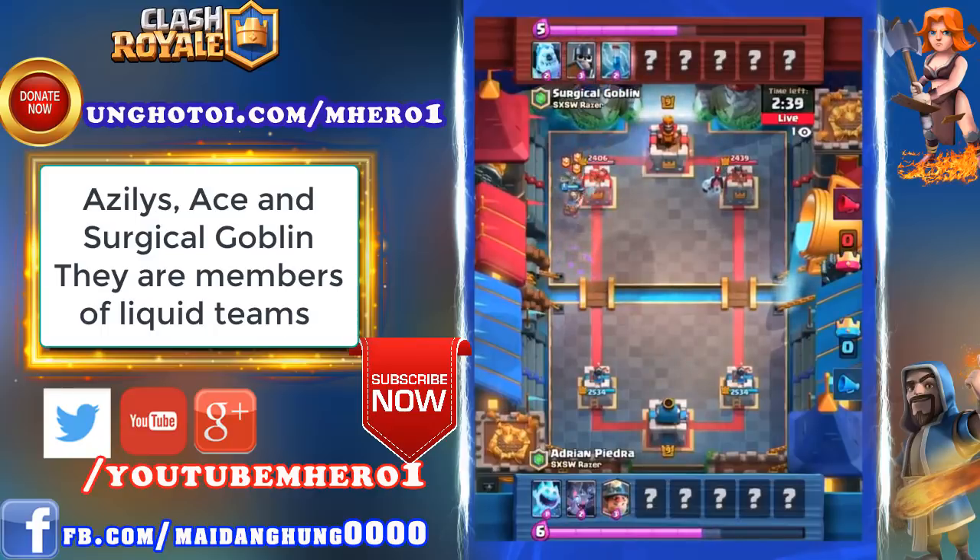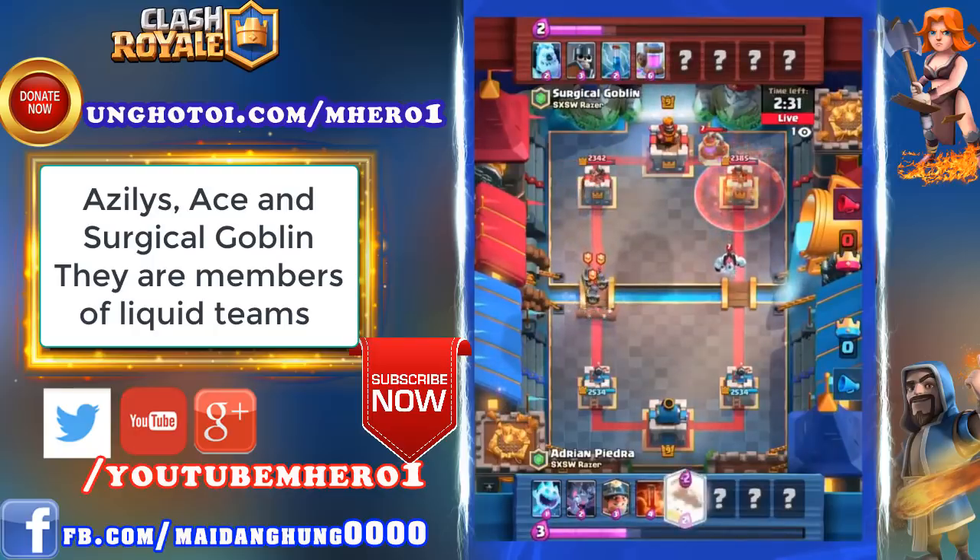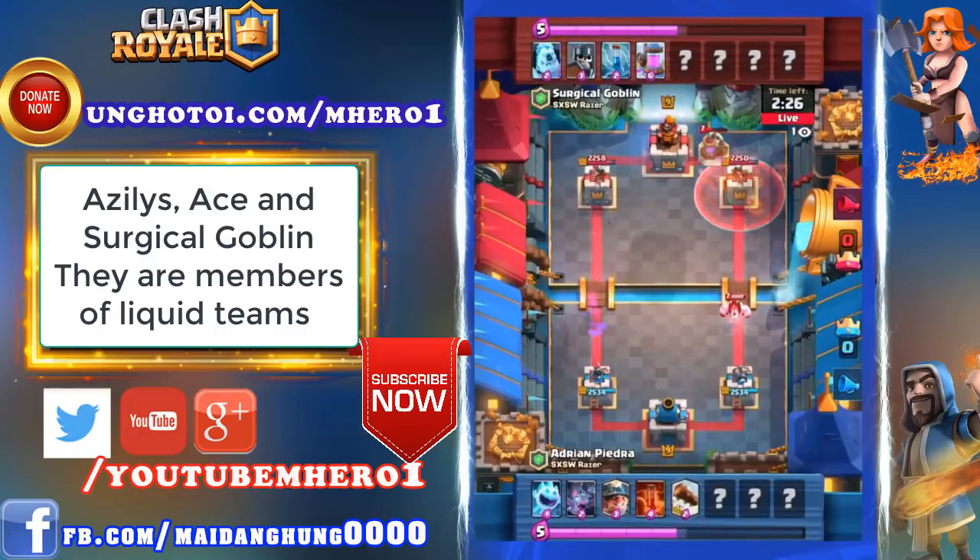When the guards do not connect on the Miner, it's a little bit of damage there — the guards kinda just walk slowly to their death. Log takes care of it. Surgical Goblin pumping up at six Elixir, a very confident move here. Left him vulnerable, but it turns out Adrian Piedra will just poison down to the right side.